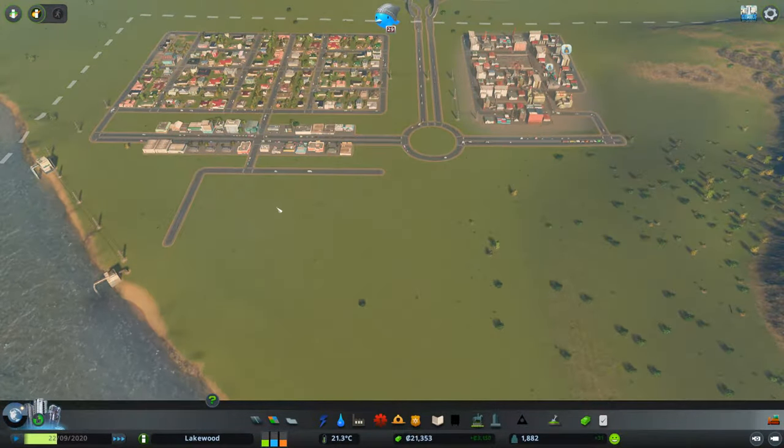Hey everyone, welcome back again. I apologize for doing so much offline work this episode, but I didn't think it'd be very exciting to watch me just sit here and slowly accumulate money. As you can see, my terraforming project has been a success. It doesn't look that great on the cliff here, but I will adjust that over time. I have the layout that I was hoping to get, following sort of a similar pattern to the upper suburb, but just a little bit different.